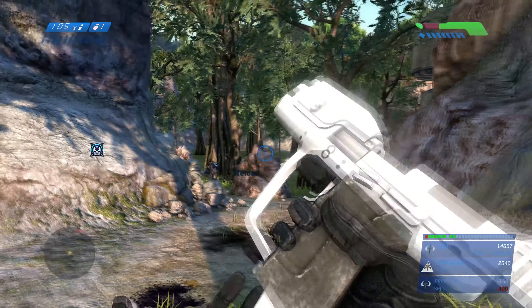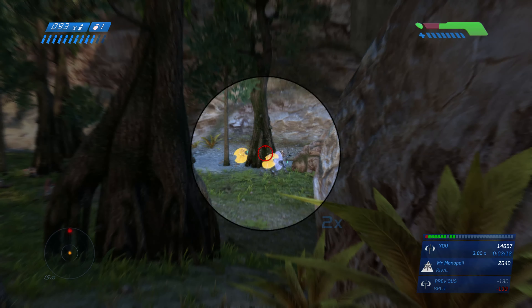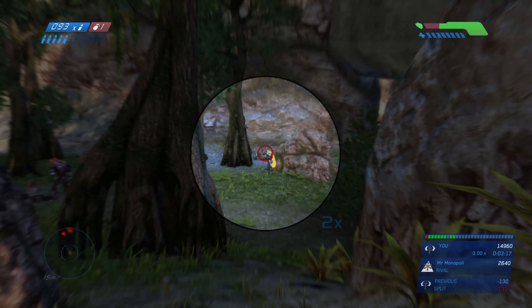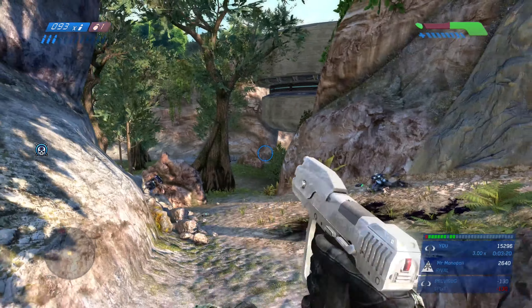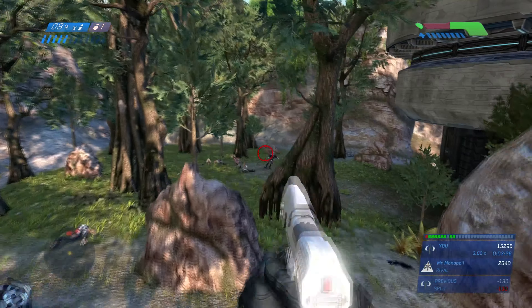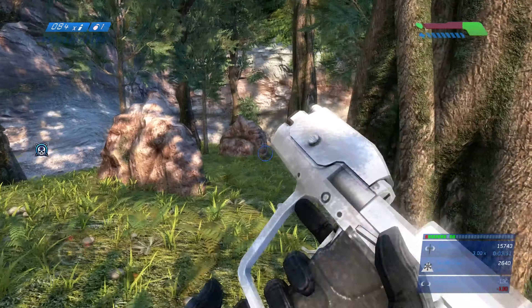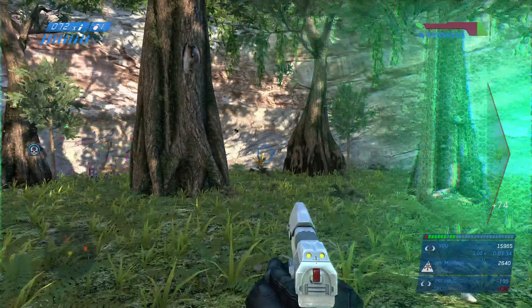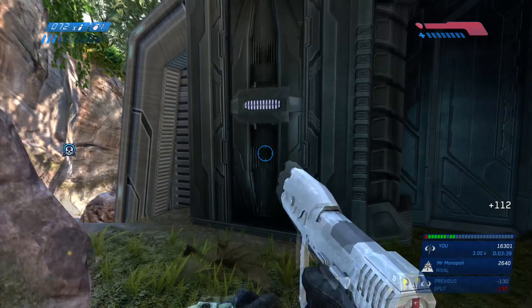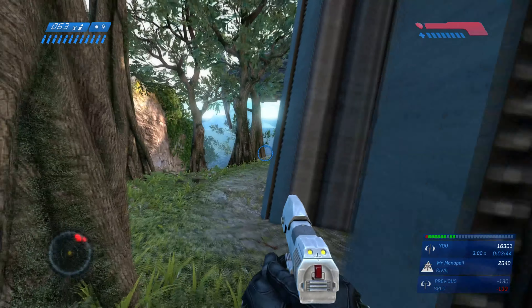Taking out the grunts first, we're going to hold off on that elite major until we take out a good portion of the grunts and jackals — sitting right here in this little area. Taking out this elite right here, but just like earlier, I just could not aim. But it's okay because now the grunts are freaking out. The jackal still says 'what's up?' — I guess you get to die now. Moving up to the structure.